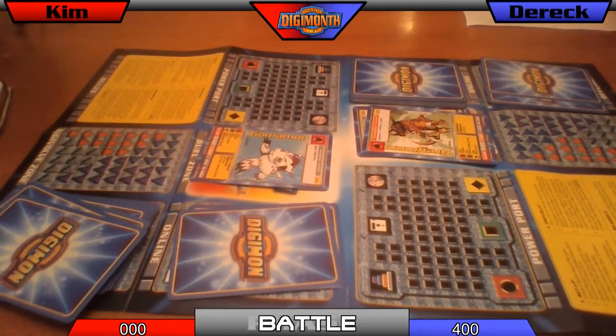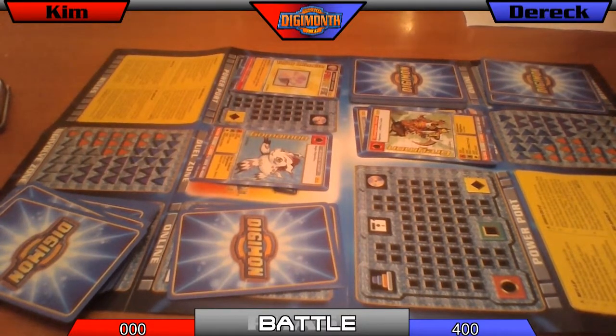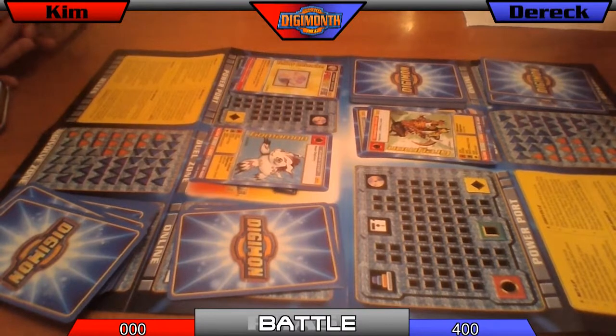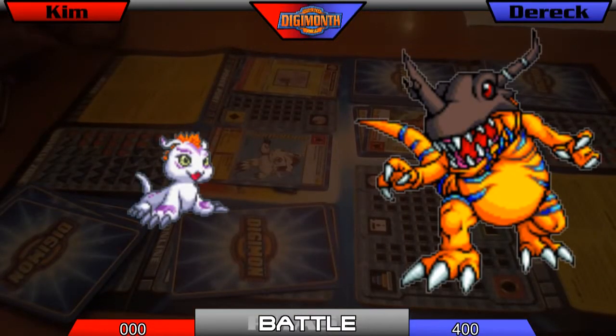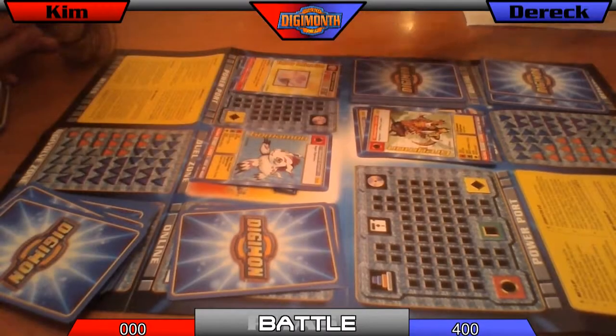Now we're moving on to the battle phase. Play power option cards. I'm not playing any power options. Let's do that — yellow offensive! The power thing changes to yellow, so now you're doing 350 and I'm doing 220. Does that mean I finally have a chance of scoring? That means you're coming back. So you defeated my Greymon, and because he's a champion you get 200 points instead of just 100. You're already halfway up to my score in one battle. I discard mine — back down to Agumon.